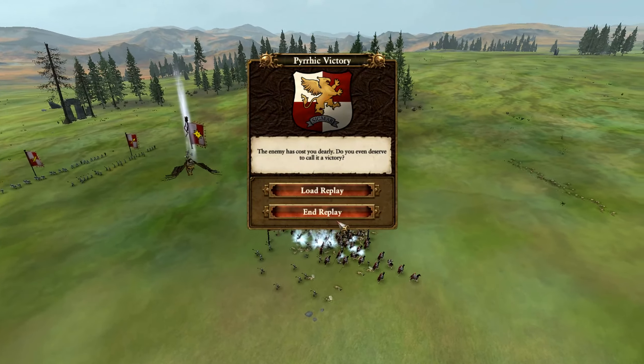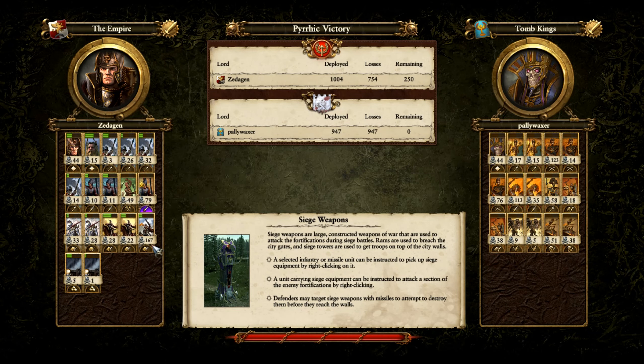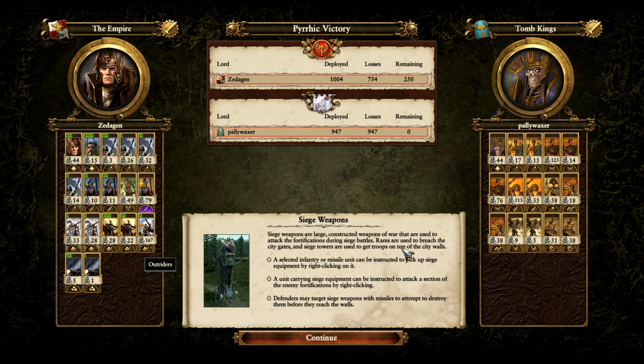The Empire wins the day! Checking out those kills: the grenade launchers got 167 — not bad at all, doing a ton of damage to the Tomb Guard. Sigmar's Sons got a good 80 kills against Tomb Guard with halberds and Nehekar warriors. Karl Franz of course carried the matchup, killing Arcan the Black and shutting down many Necropolis Knights — truly a monster in the skies. The Tomb Kings did do a very good job shutting down the great cannons, which got only six kills total, though those were likely on Necropolis Knights.